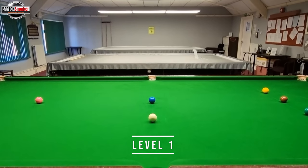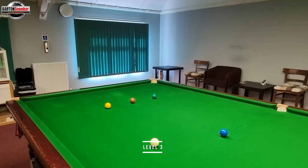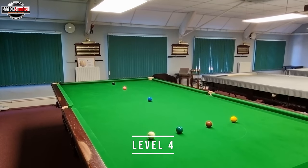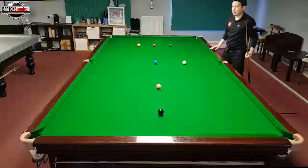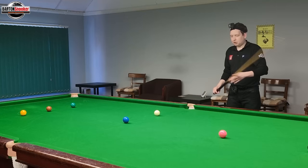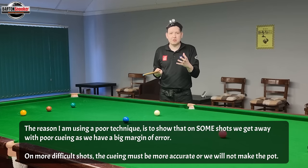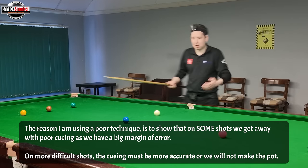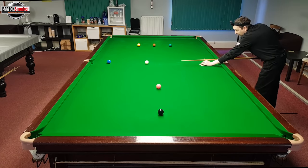Level one is a straight blue to the middle, level two a straight pink to the corner, level three a straight green to the corner, and level four a straight long blue to the corner. I'll place the white on the ball line and play a nice long straight blue. Let's try all of these with a poor technique — not trying to get the cue in as good as it could be. I'm going to stand up off the shot, not stand properly, and see if I can pot these balls.